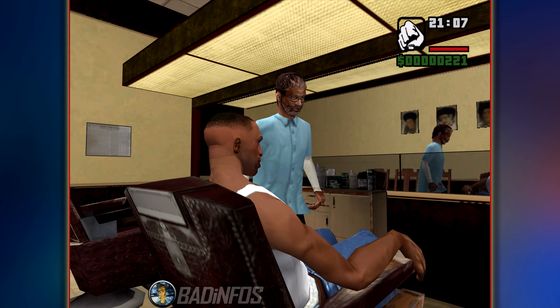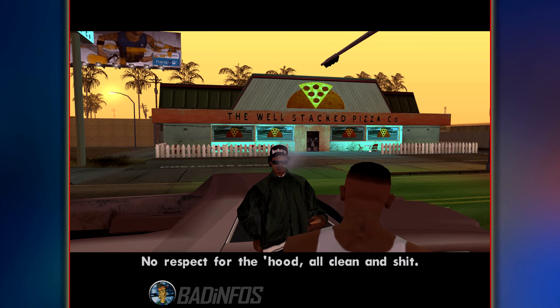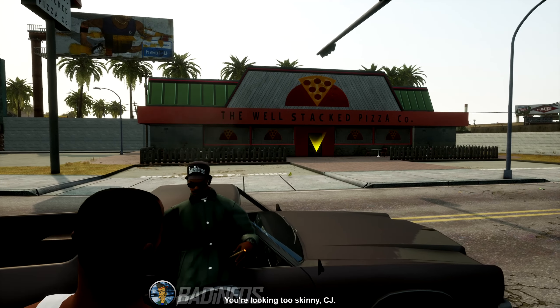In the original, as you'll see there's a major difference. When you're looking at the pizza place in the cutscene, you'll notice no marker — however in the Definitive Edition it is there, despite it not being unlocked yet.